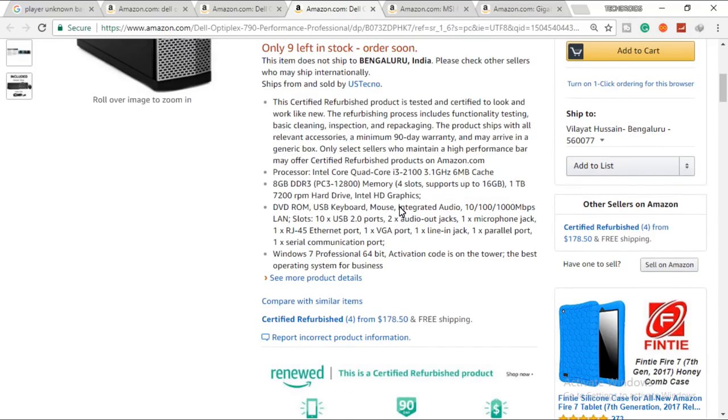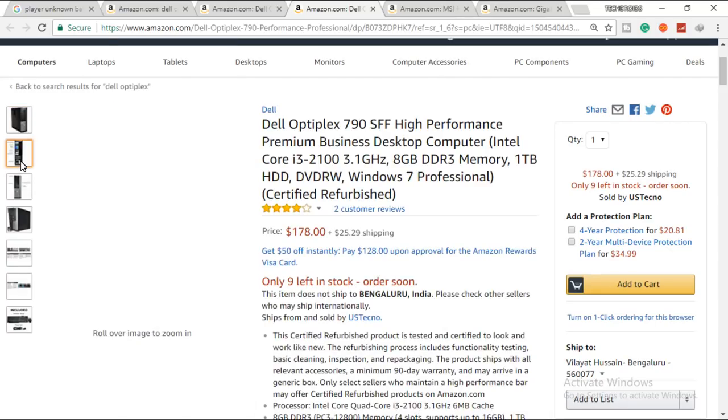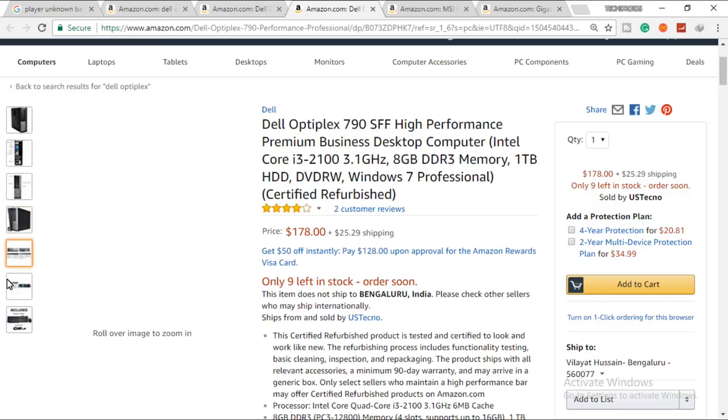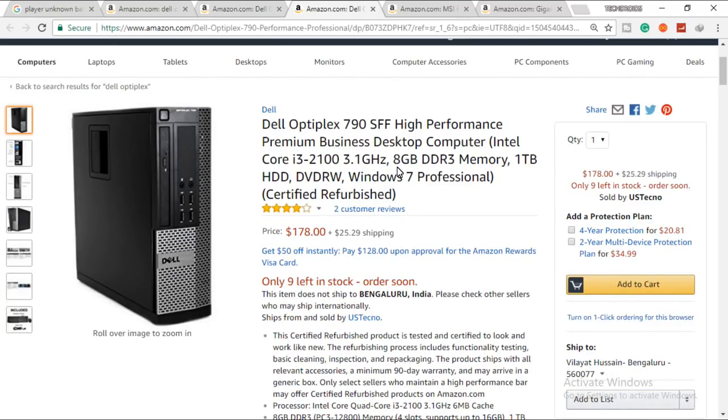The second PC I chose is the Dell Inspiron 79S FF, listed as a high-performance premium business desktop on Amazon. It comes with a Core i3-2100 at 3.1 GHz, 8 gigabytes of DDR3, a 1 TB hard drive, DVD drive, and Windows 7 Professional — certified refurbished. It looks decent but is not a gaming PC — it's an office computer with good specs for gaming.